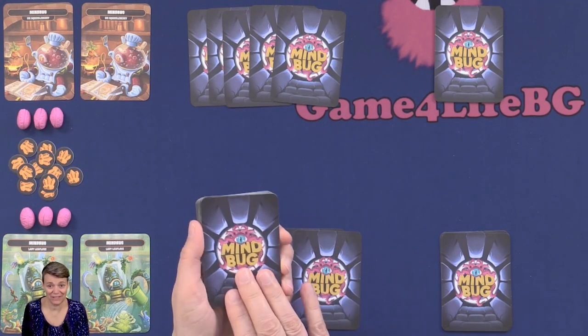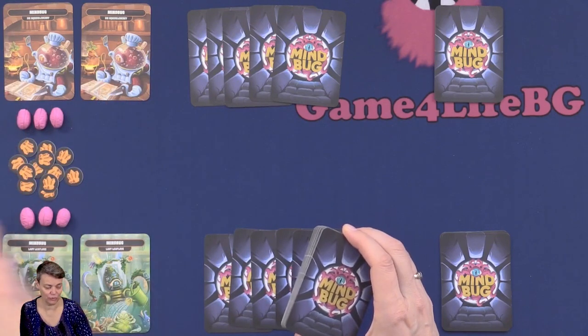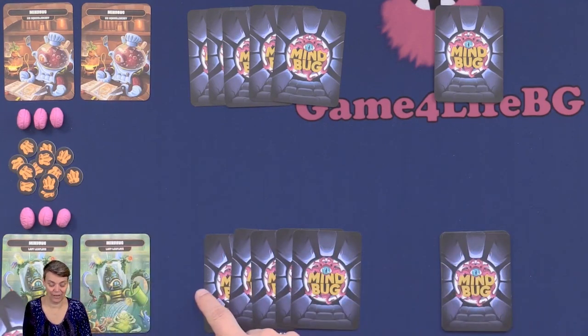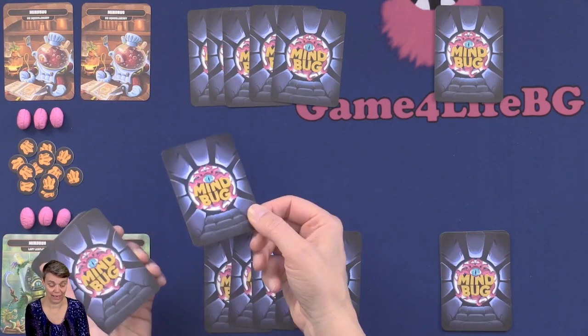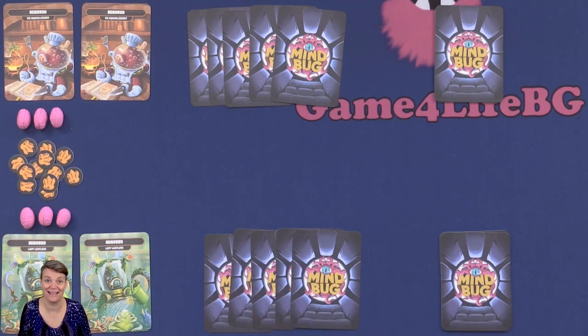There are 48 creature cards in this expansion. You have two Mindbug cards. Tokens do not come with the game but you can use any tokens for life points. Each player will start the game with 10 cards — five in your hand and a draw pile with five cards — then three life tokens, your cards, and two Mindbug cards. That is the setup for the game.